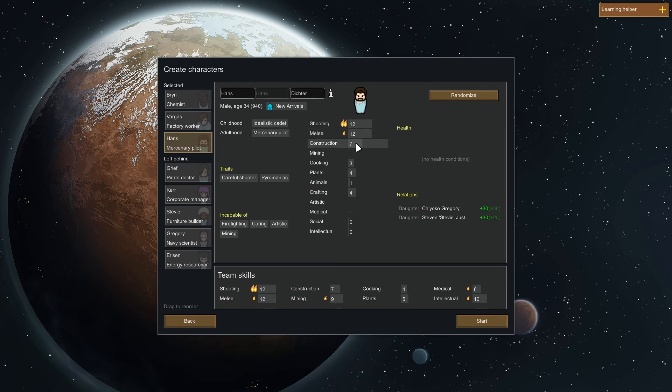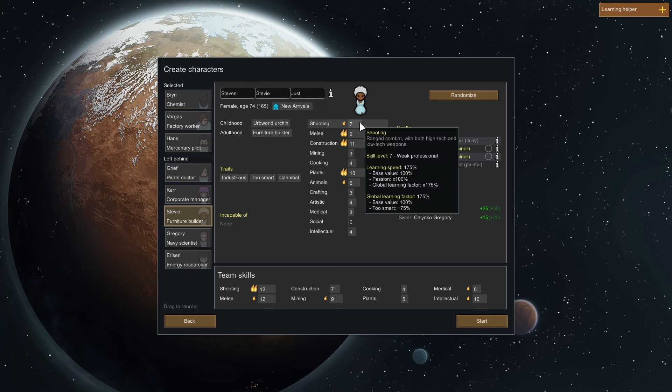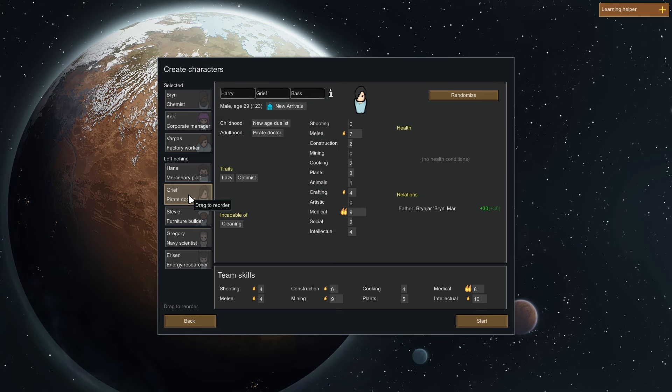Shooting and melee - we need a fighter and construction is not too bad. Their daughter is Chioko. Then there's Stevie - they've got skills but look how many problems they come with. We've got a medic and a reasonably skilled person here, corporate manager, no health conditions - this person is not bad. Grief, new aged duelist - this one is also medical: medical, social, and a fighter. This other one is mining, crafting, intellectual.